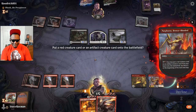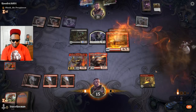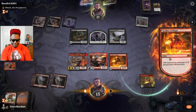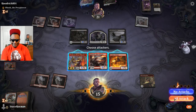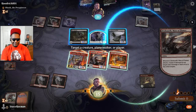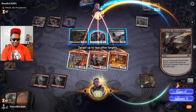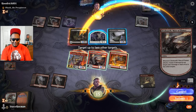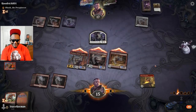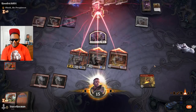I'm gonna put the Maw out, cast Cavalier, activate Cavalier to give everything haste so Perforos can attack and he can attack. Four damage to you, three damage to the Strider and three damage to the cat - I'll let you keep the goat. You can block with the goat if you want. And that's a wrap there.